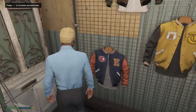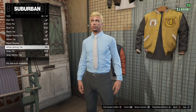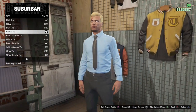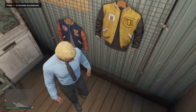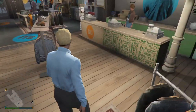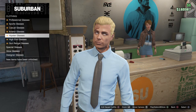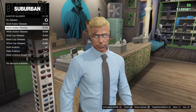Next, go to Accessories and go to Ties. Select the black tie. I already have all this purchased, so I don't know the prices — you'll have to check those for yourselves.